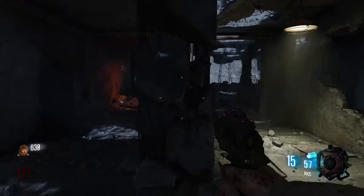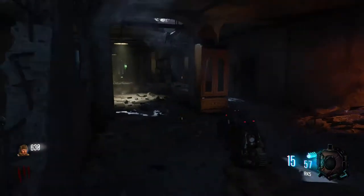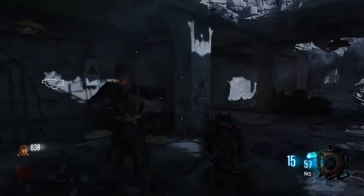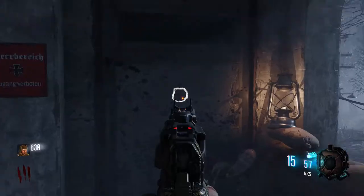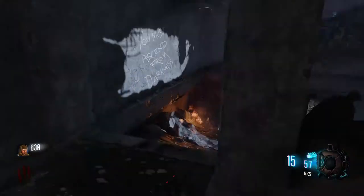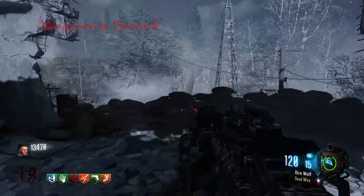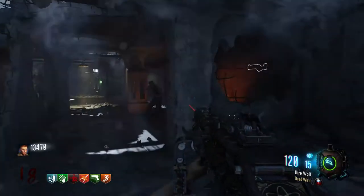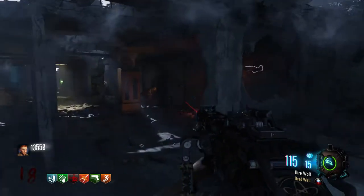Next stop, head upstairs: KN-44 wall buy right there, a Wunderfizz machine, and a Gobble Gum machine. Down here you'll find the Argus wall buy, and the Locus is in the cabinet for 5,000 if you want it. Move over to this room and you'll have a Fero wall buy there and a grenade wall buy in the far corner. And that's it — that is the entire map, very small.